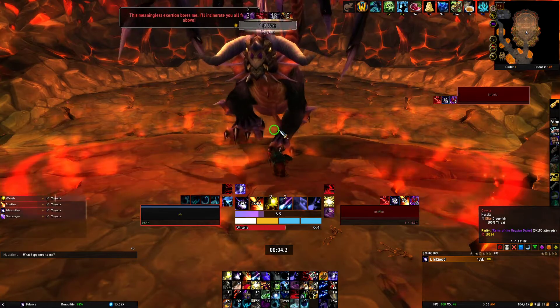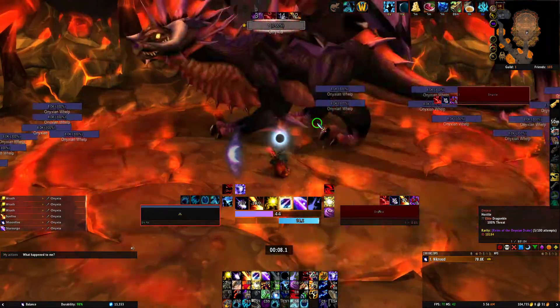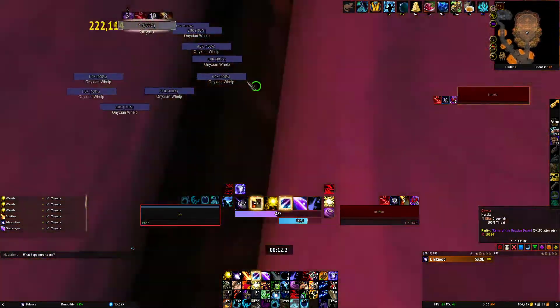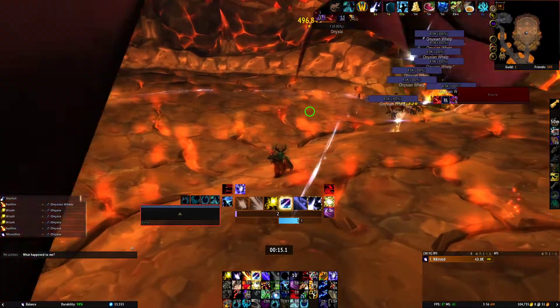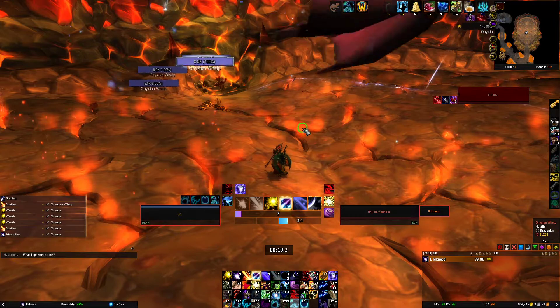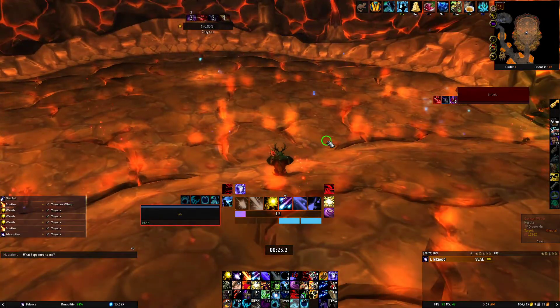Eventually Onyxia is going to phase — you can't skip this at all. Onyxia will run over to the side and then fly up into the air, and these whelps will start coming out. When the whelps come out, you need to kill all of them before Onyxia will land again. If you come in here on a druid, it's super simple — you just press Starfall and they'll all die.